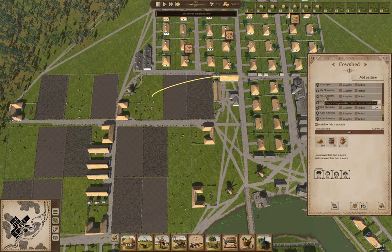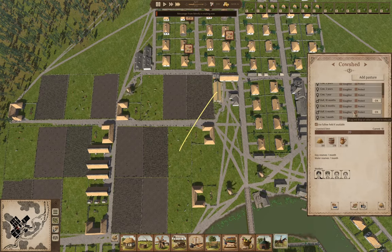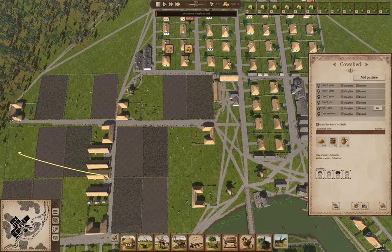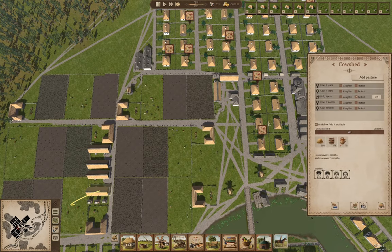The oxen have to be a year old before the carpentry can take them for a plow. I'm going to make these oxen as well — that one, and that one, and here, and that one, and that one. We won't be there — and we won't be there.